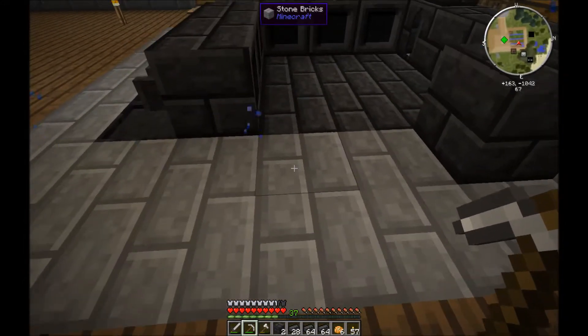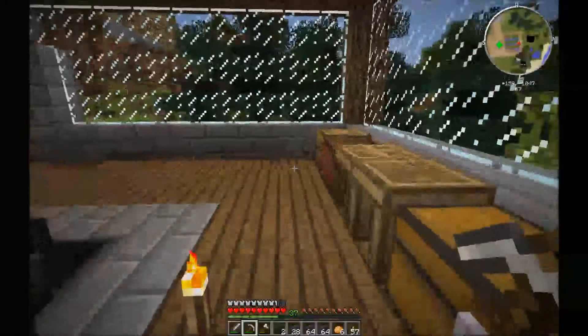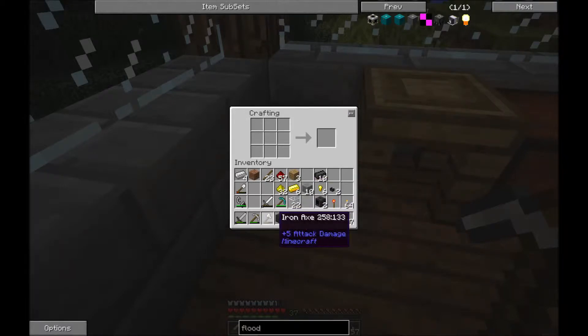This will have to come out one more. So we need two drains, which you make like that. We need two faucets, which you make like that. We're going to replace one with a seared brick - we're going to leave the one seared brick there. We need a basin, which is that. And we need a casting table, which is like that.